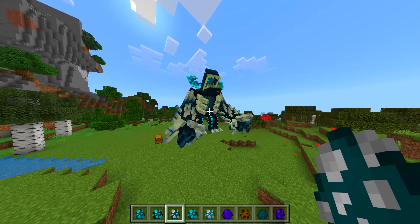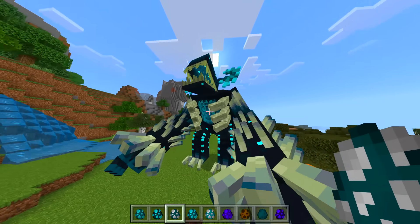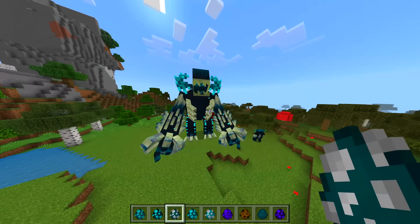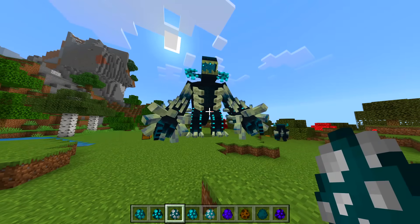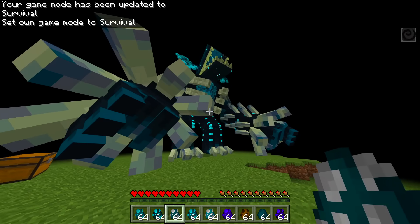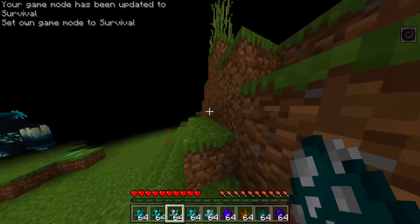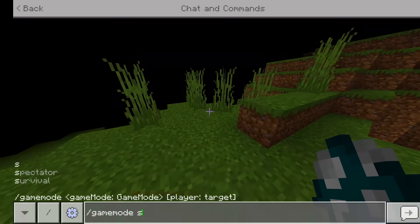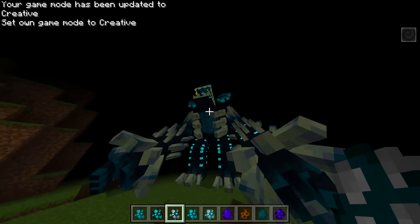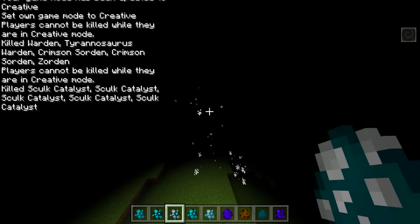That's what it should look like inside a cave. Imagine seeing that in a cave — you would freak out. This legit just looks like a boss, and it's kind of scary. So if I jump into survival — oh, it's coming towards me! Get away! Okay, creative mode. That thing's insane. This is nothing compared to the normal warden.